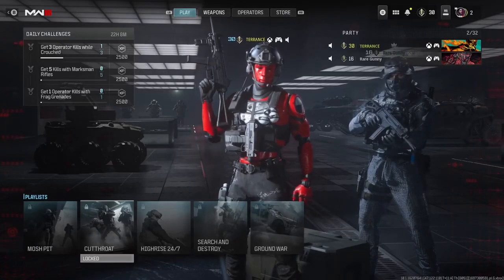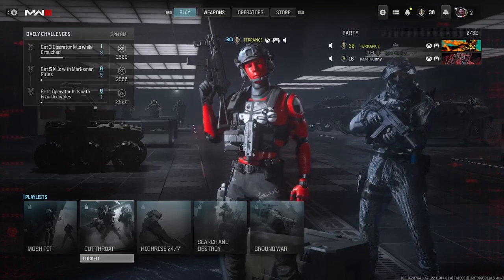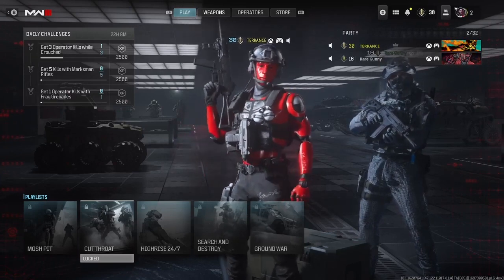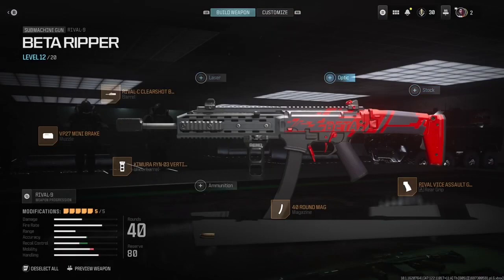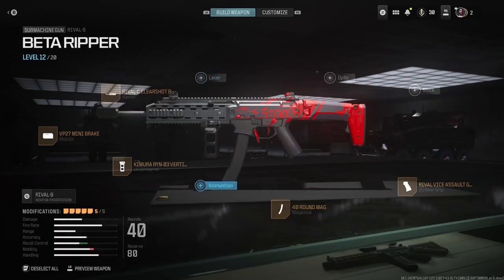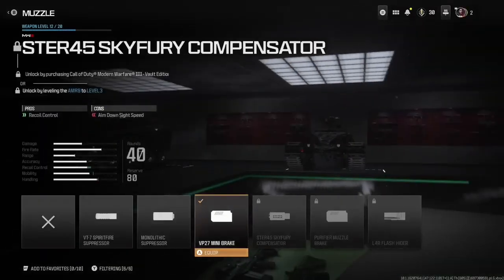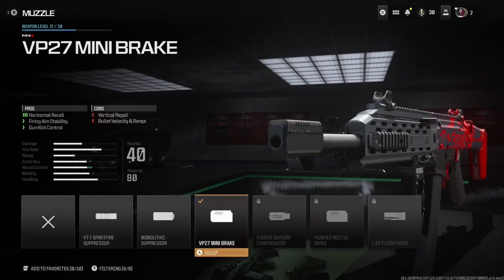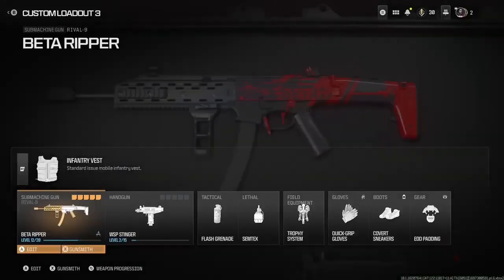What's going on guys, Danger here bringing you another YouTube video. Today's video is going to be a lot of gameplay — we're going to use the beta Ripper. I actually like this gun even though it's pretty nerfed. These are my attachments: I like this barrel because I can shoot long range with it. I just unlocked this under barrel which is pretty freaking good, and I use this mini brake muzzle. I use a fully round mag because it's like Scorpion.